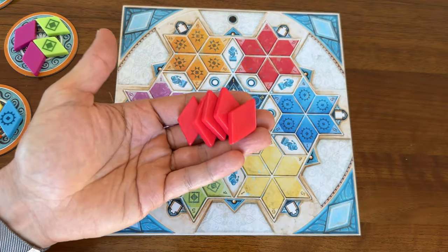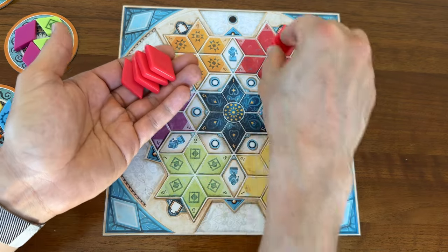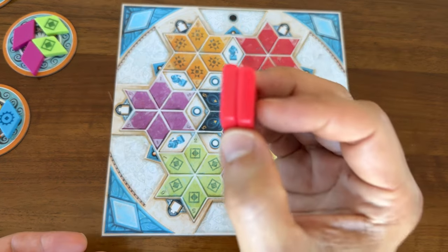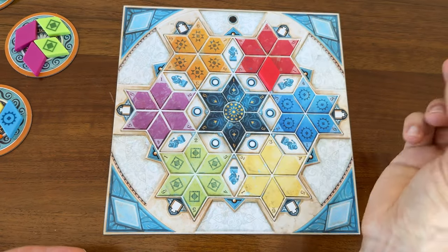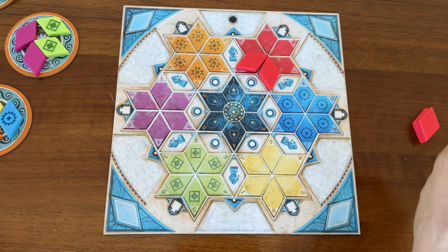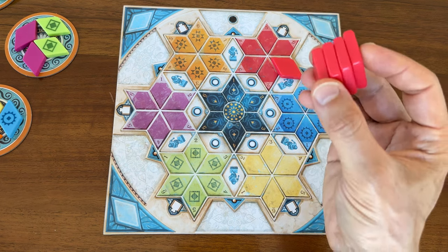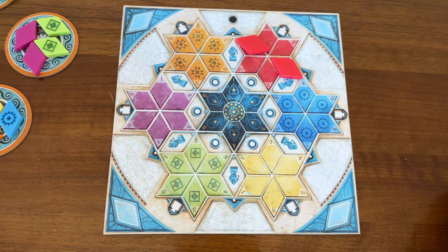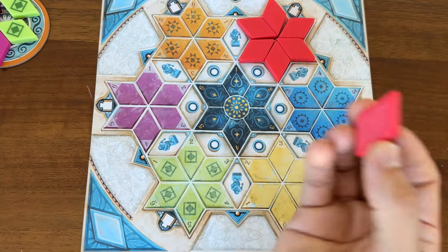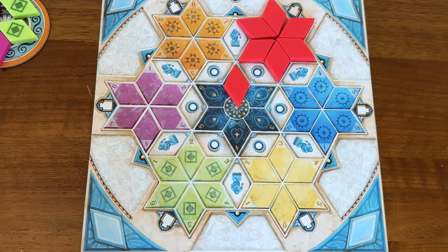So let's say I had five red tiles. I could choose to spend all five tiles to buy this expensive number five spot — the rest of these go to the bank. Or I could spend two tiles to place one in the number two spot, and then spend three tiles to place another in the number three spot. Or I could spend one tile to place it in the number one spot, and the other four to place it in the number four spot. But what if my red star is already full and I've still got red tiles? Well, I could place my tiles in one of the spots in this center star, which supports all colors.